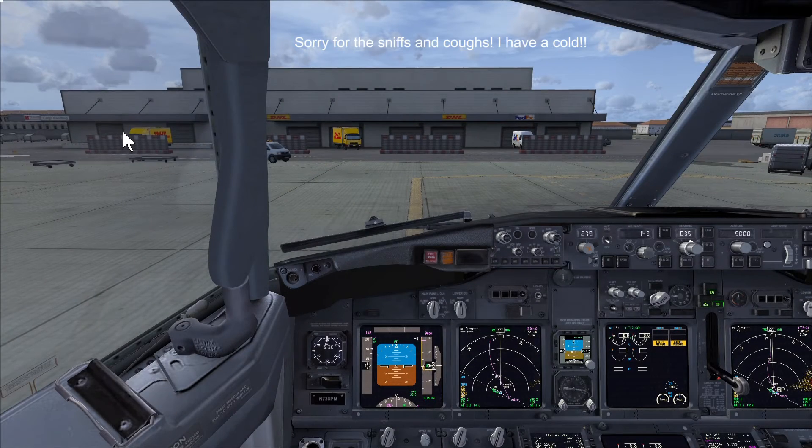Hello and welcome to another Flight Deck 2 Sim tutorial. Today we're going to be looking at the 737 engine start procedures. I'm going to show you how to start the engines normally, also something called an isolated pack operational start, and also how to start the engine using a ground air source and then a cross-bleed start if we don't have an APU available.